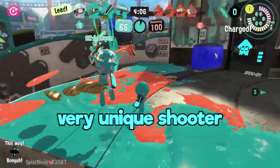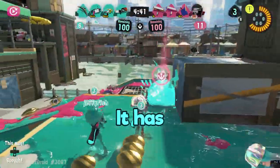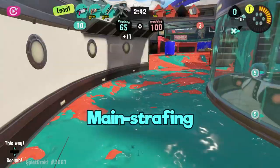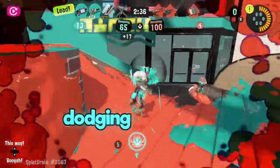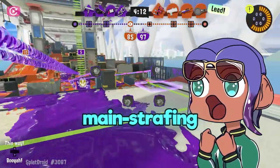This weapon is a very unique shooter because it has a two-hit kill. Of course, it has a slower fire rate to counter that. It has insane mobility and is very good at using main strafing to its advantage. Main strafing is when you are moving in one direction, then you suddenly hold the shoot button, then go in another direction. This is a very common dodging technique used by lots of competitive players — you definitely want main strafing in your arsenal.